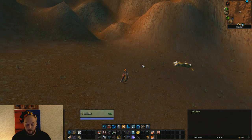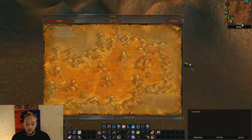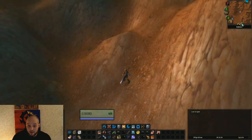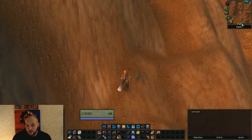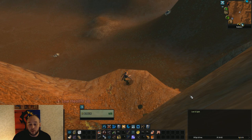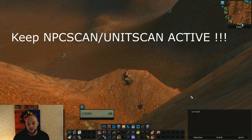I usually head up to right behind the Alderman spawn point and what I do is climb up this little mountain and feign death. What that will do is keep most people away from bothering or killing you, which is a common problem when farming these rare mobs. It's also in close proximity to two of the spawn points, so when he does spawn, you have a good chance of being pretty close to him and can easily get the spawn. Just make sure your NPC Scan or Unit Scan is running and you should be good to go.